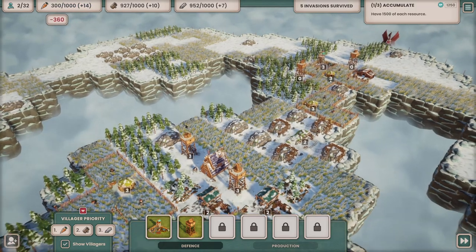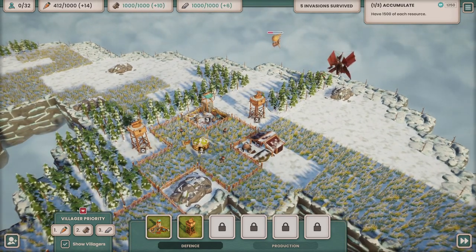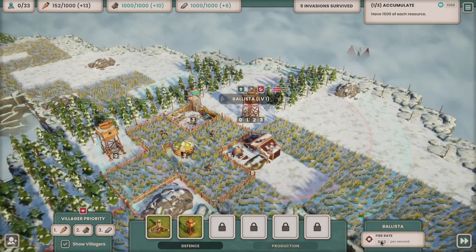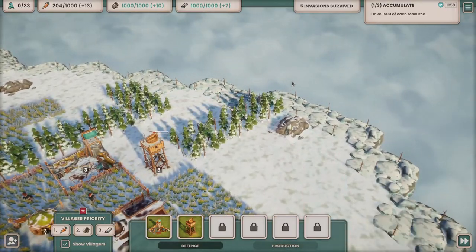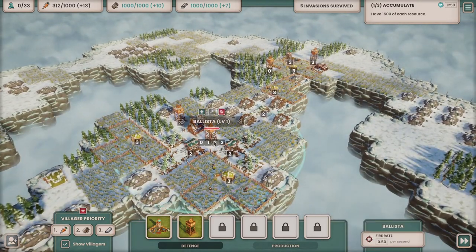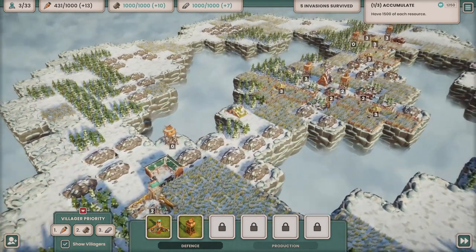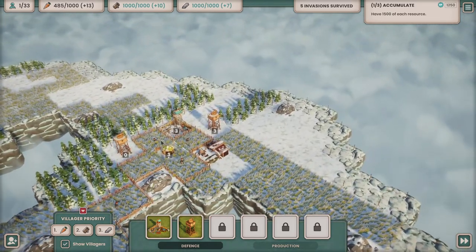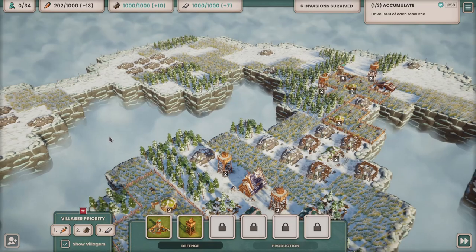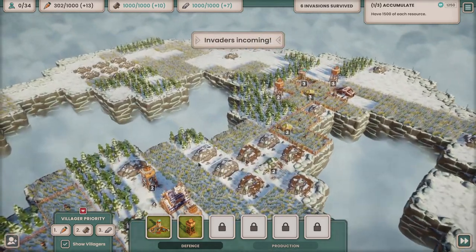We need four more people to fully man everything over here to the north. The more people you put in the ballistas, the quicker they fire. Let's redistribute - take a person out of there and out of there, free up two people, put somebody in the barracks. Get some more people as well. Three lots of them came in and I didn't see the third one coming over here. This level seems to have less room - we have to go really quite far away to get space. All the flying things seem to have been blown out of the sky, which is lovely.